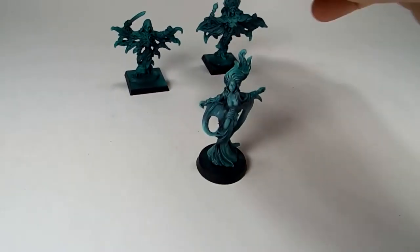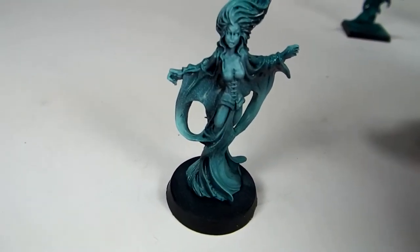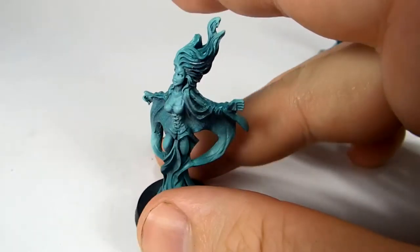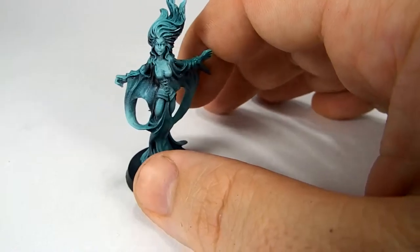And then this is Lurian. Lurian is probably my favorite ghost from the Reaper line — she's just a beautiful figure. I think she's technically a banshee, but she may be a ghost. Either way, I just think she's great, and I painted her with the same technique.